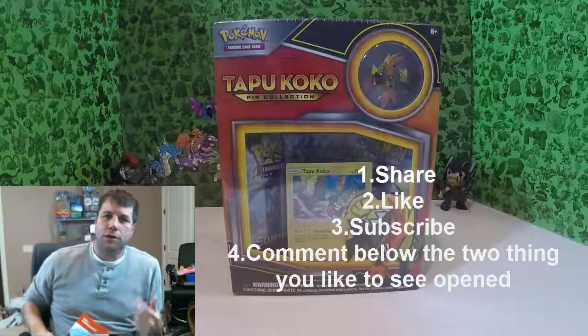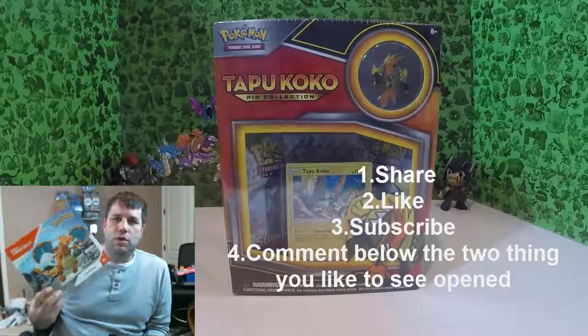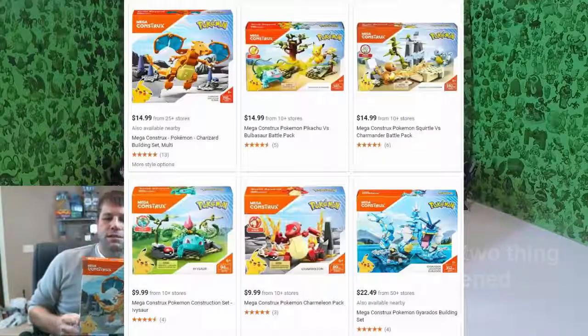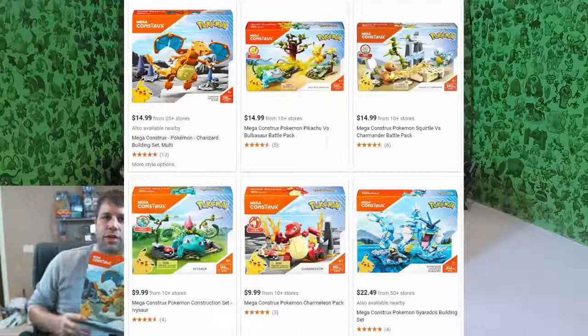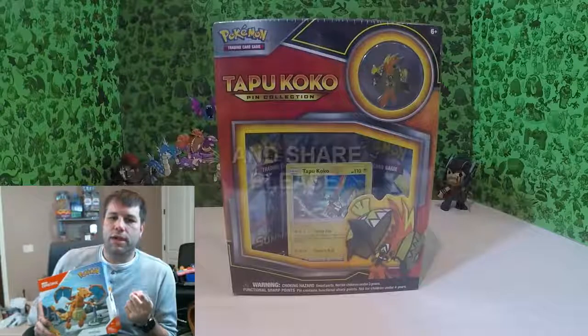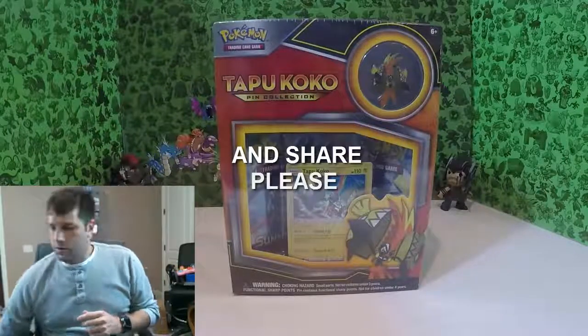Put below two things you'd like to see open — types of things you'd like to see opened. That'll put you in the running for one of these. There's a Charizard, there's a Bulbasaur, and all kinds of other things up for the running. So be sure you like, subscribe, and comment below — that'll get you in the running.